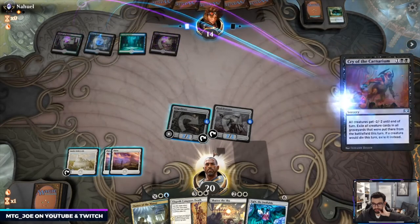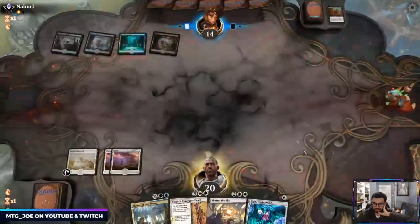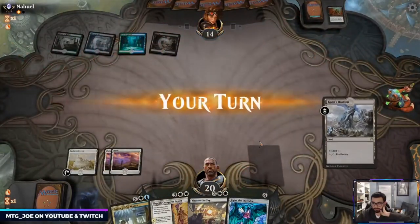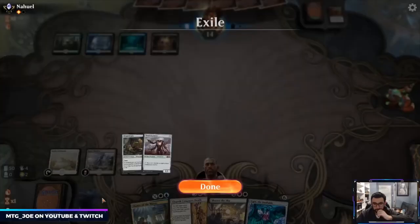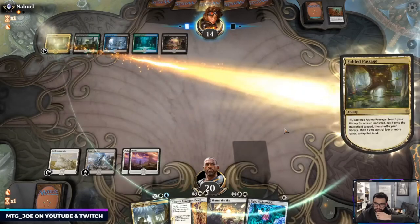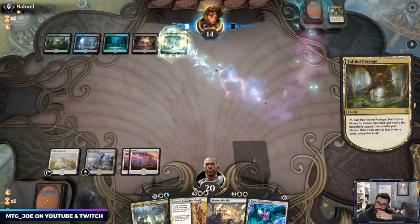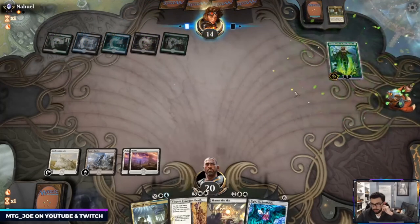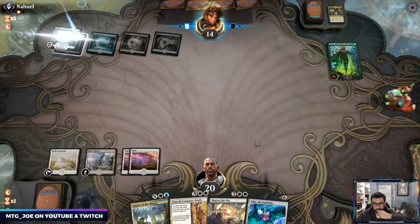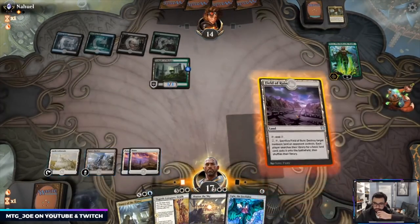They got Cry of the Carnarium — that completely ravages our plan. Dance is off the table and they can go Nissa here. I think we're okay if we can get running lands, because we can Conqueror's Death this and then Ugin and start trying to get some card advantage.